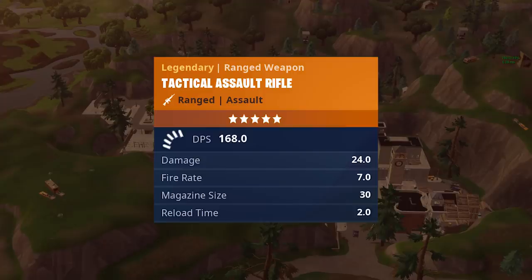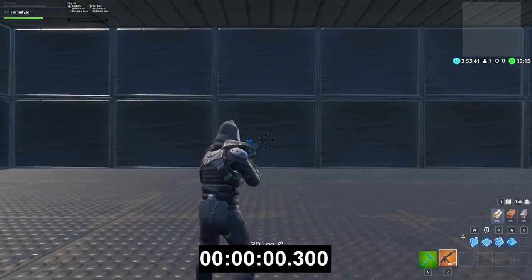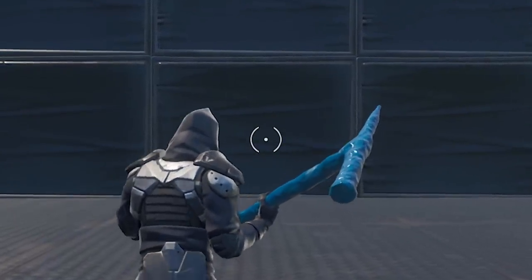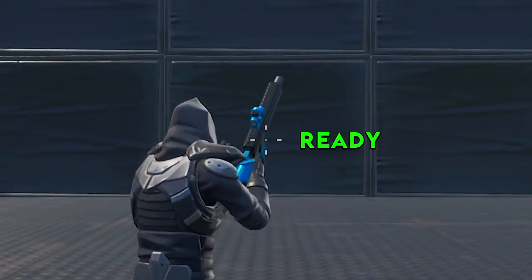Moving on to the information not stated in-game, the Tactical AR has a surprisingly fast draw speed at 3 tenths of a second — that's 3 hundredths of a second faster than most weapons such as the SMGs and other ARs. Unfortunately this weapon suffers from the same fate as the pistol in that the weapon is ready before you would expect it to be, basically pointing straight up. I'm not sure why Epic doesn't speed up the animation if they're going to give the weapon a faster draw speed.